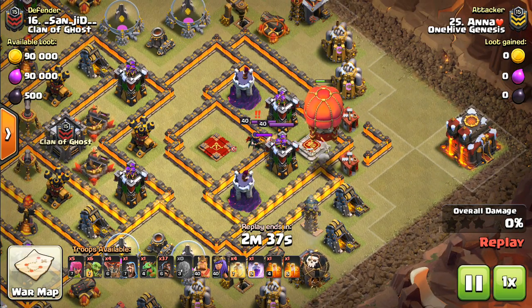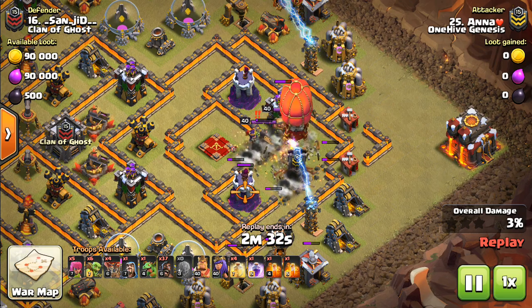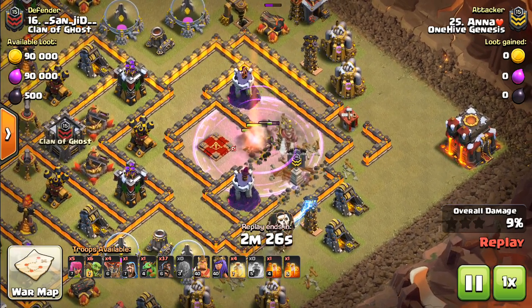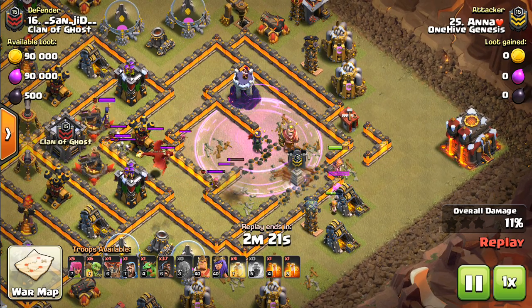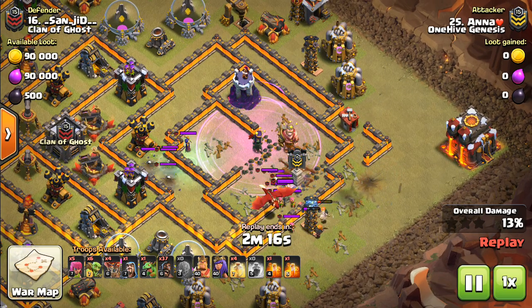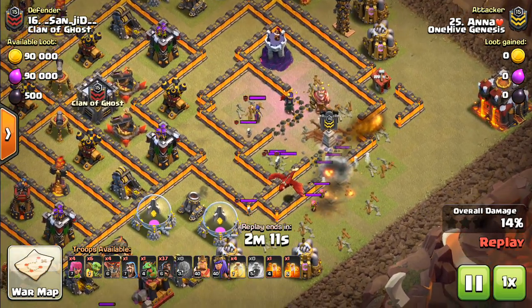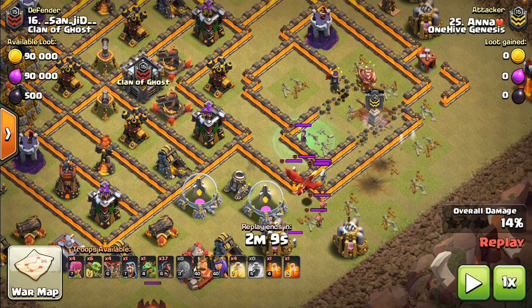It actually hits a Seeking Air Mine, but it doesn't even matter because it's not that far and there are no air defenses. A little bit close on that drop — for some reason it hesitated and did like a misfire, which was really weird. But check this out — the heroes weren't even used to take out the defensive heroes; they just used Valks in a Rage. So this is just a straight-up assassination on the heroes using the Stone Slammer to get in there. What mattered was the Valks got dropped there, and that's something the other two siege machines can't do because the Town Hall can't be used as leverage on the other side to push through.